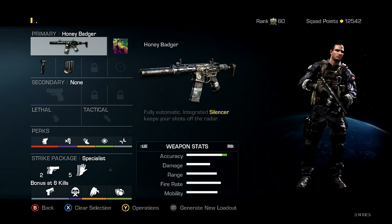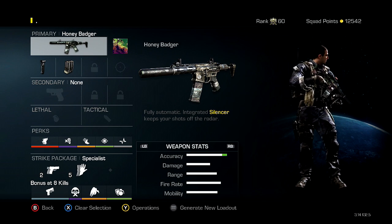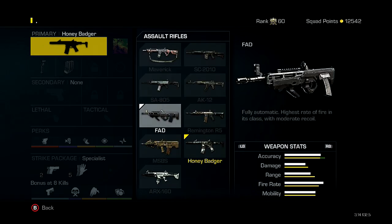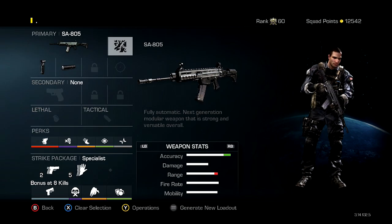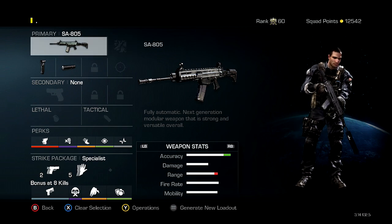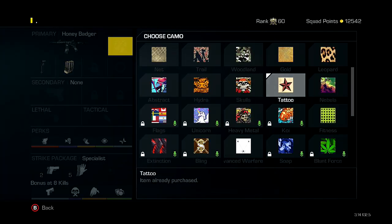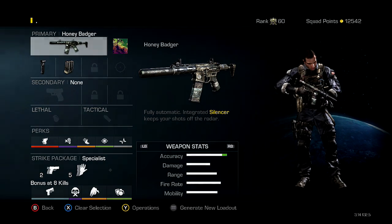I do hope you guys enjoyed this video. This class can pretty much be used for any assault rifle — you can do the same thing with the SO-805 or whatever you want, so it's a pretty universal class. I've been using it a lot lately and it's a lot better than the other Honey Badger class in my opinion. If you enjoyed, feel free to leave a like. Have a fantastic day everybody, I'll catch you guys later, peace.